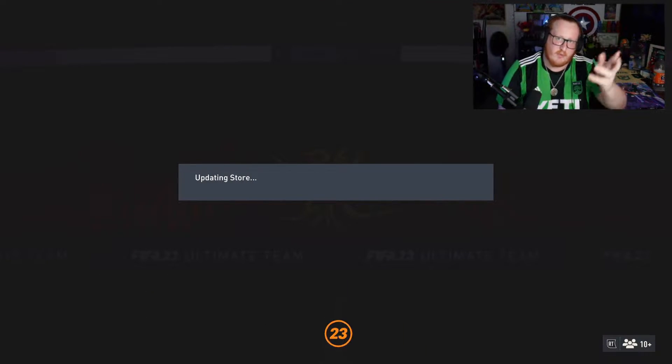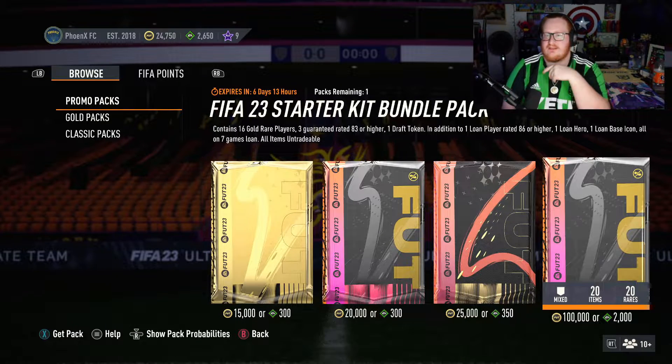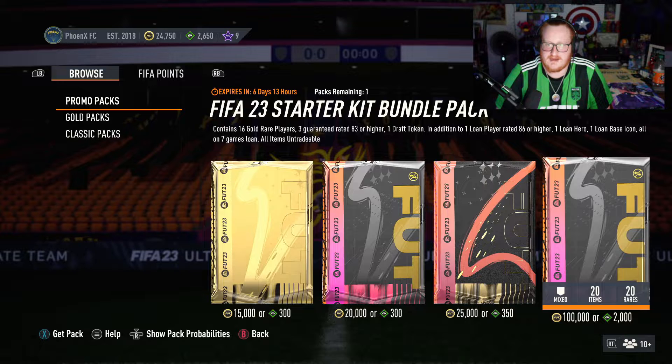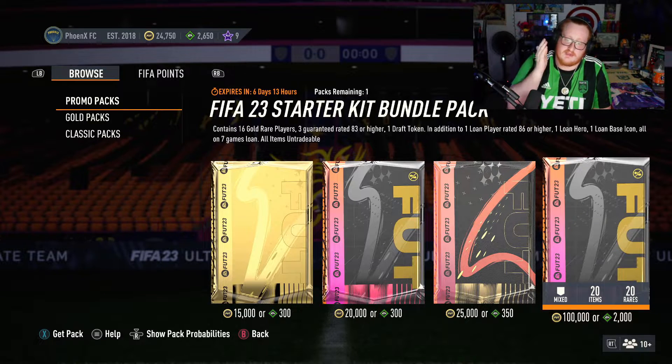FIFA points — if we want to put them on, I won't put on a whole lot. What are these? That looks decent — three 83-plus 16-player packs, one draft token, one loan of 86 or higher, one hero loan, one base icon loan, all on a seven-game loan. Six days — let me know in the comments: should I open this pack? Should I pump some FIFA points on for this pack?